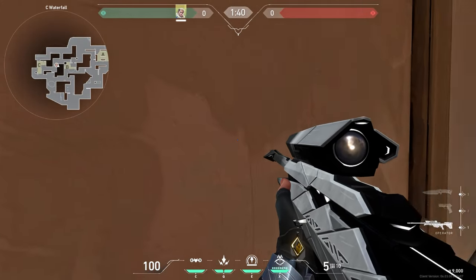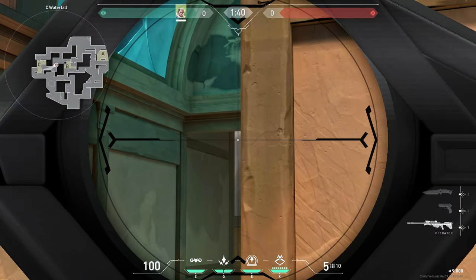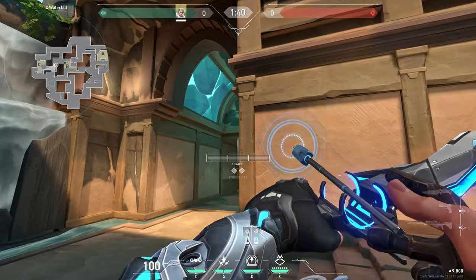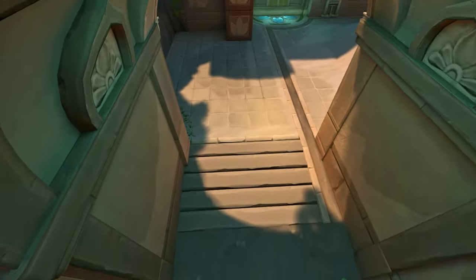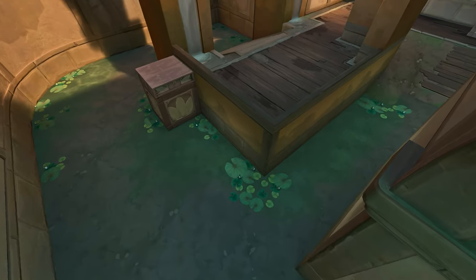Go to this spot, then aim like this, and do a full charge with 2 bounces. This arrow reveals main and most of A-sight.